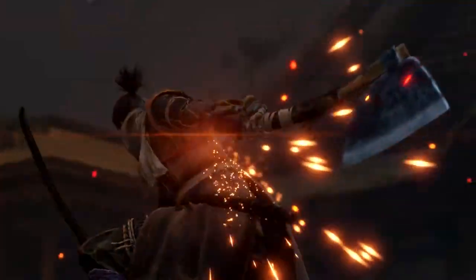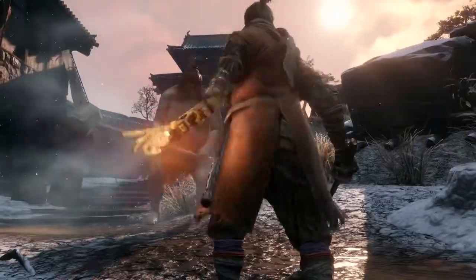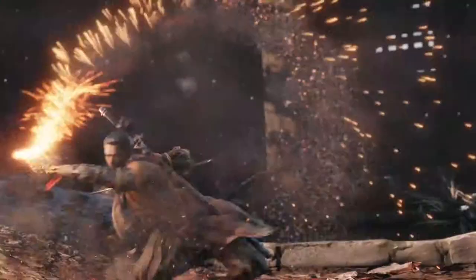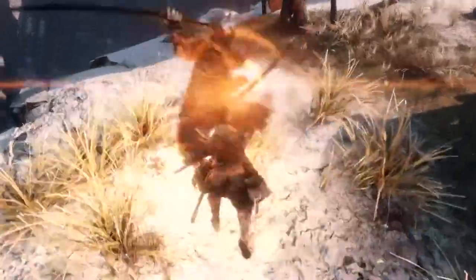Break shields with the loaded axe. Drag enemies closer with the loaded spear. Or set them ablaze with the flame vent. Stun and confuse enemies with shuriken and firecrackers, or deflect heavy attacks with the loaded umbrella.